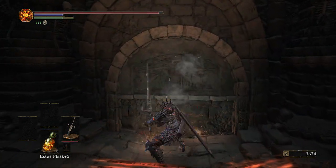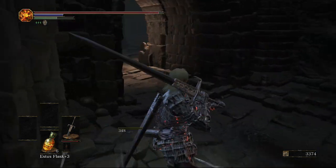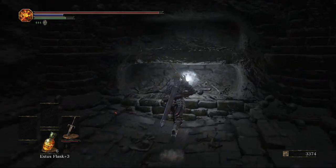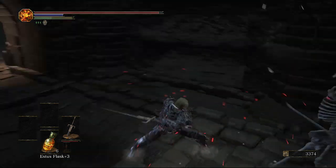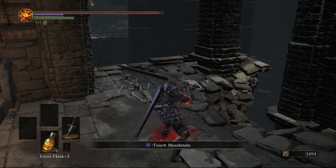Once we get into this bigger kind of room, before picking that item up over there, we're going to stick to the right and open this illusionary wall. I couldn't clear this area out because I didn't want to break the illusionary wall without recording. We're going to get the tome over there just to upgrade our pyromancies, and take out this other enemy over here.